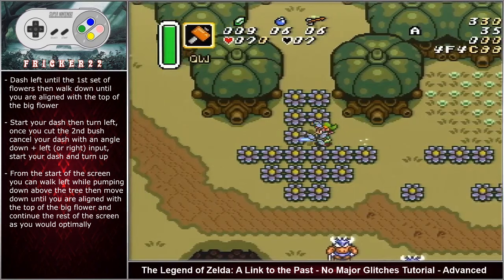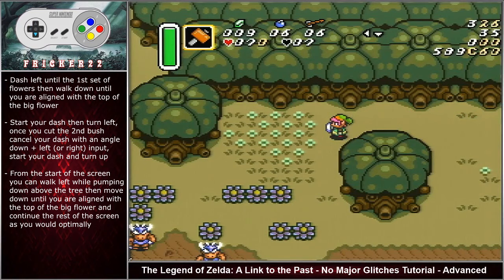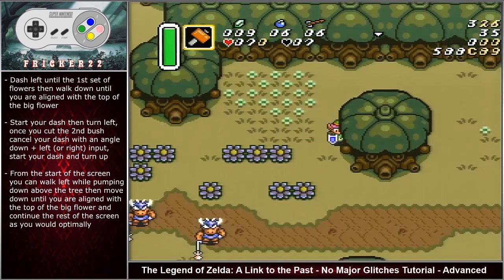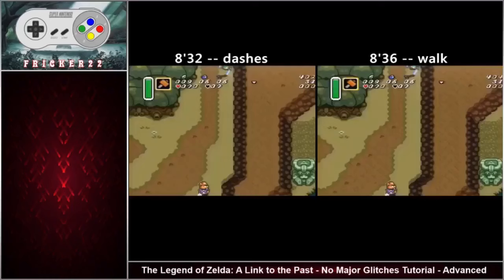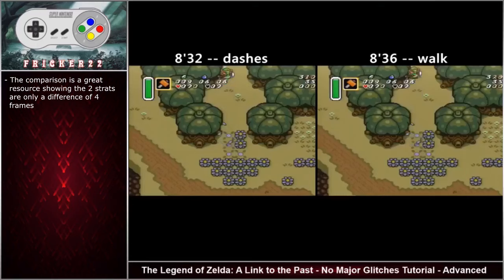Start your dash then turn left. Once you cut the second bush, cancel your dash with an angle down left input, then start your dash and turn up. From the start of the screen you can walk left while pumping down above the tree, then move down until you are aligned with the top of the big flower and continue the rest of the screen optimally. There is a comparison video shown here on these two screens from walking versus dashing — it's only really a difference of about four frames.